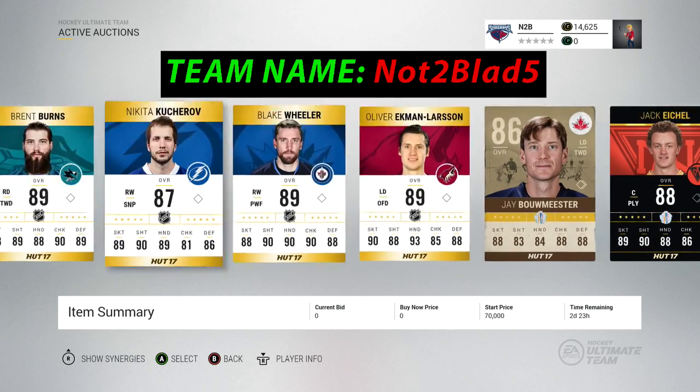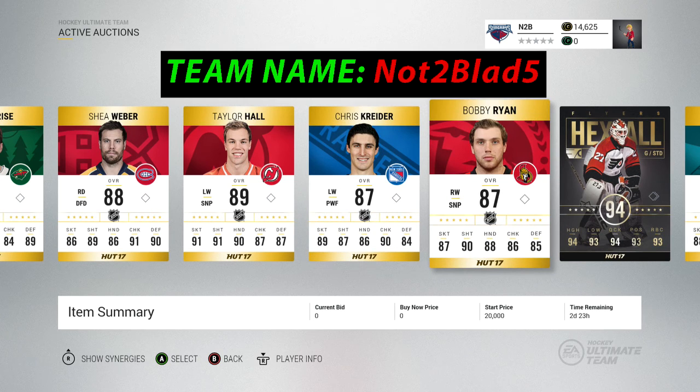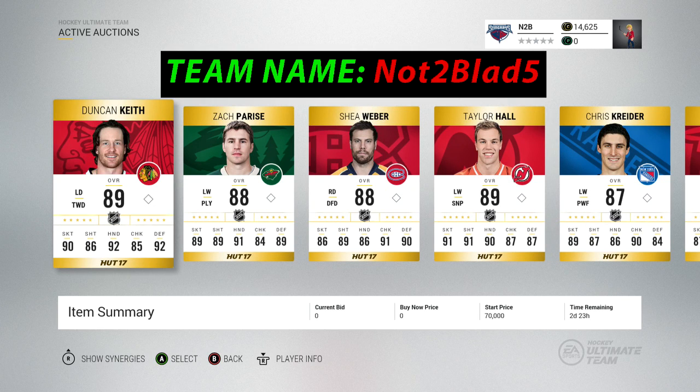Jack Eichel and all the others are for the trade day. The two giveaway cards are Chris Kryder and Bobby Ryan — send gold coaches to Bobby Ryan and gold contracts to Chris Kryder, and you can win those cards. Hopefully you guys send some trades and I'll see you in the results video.